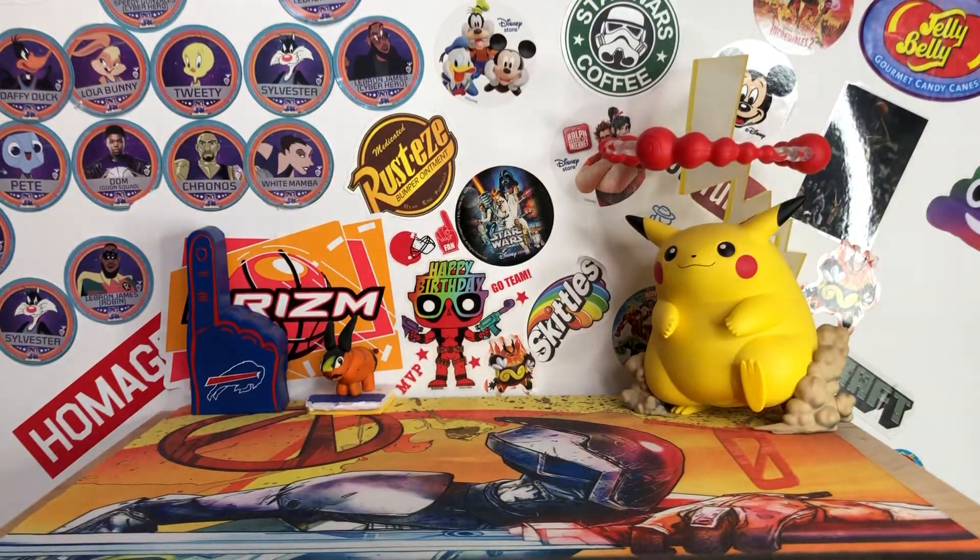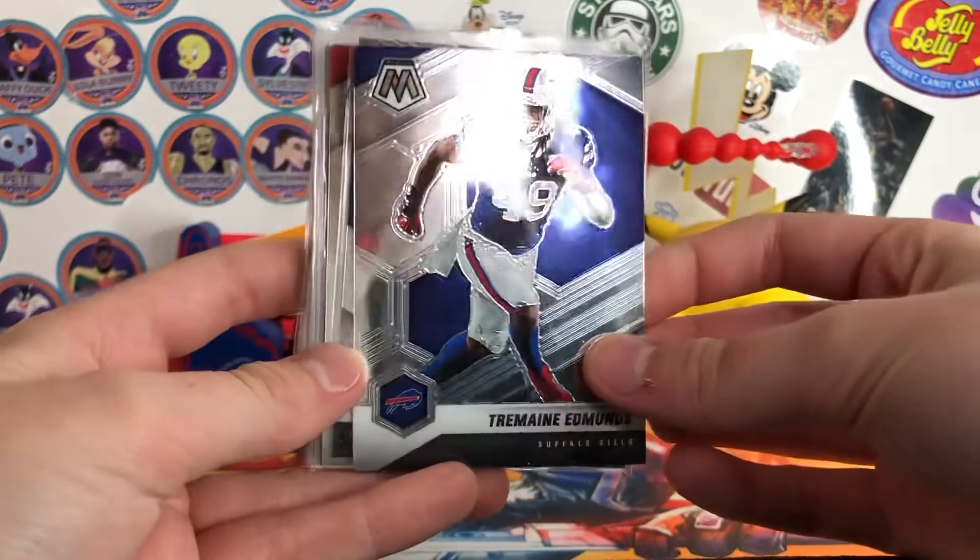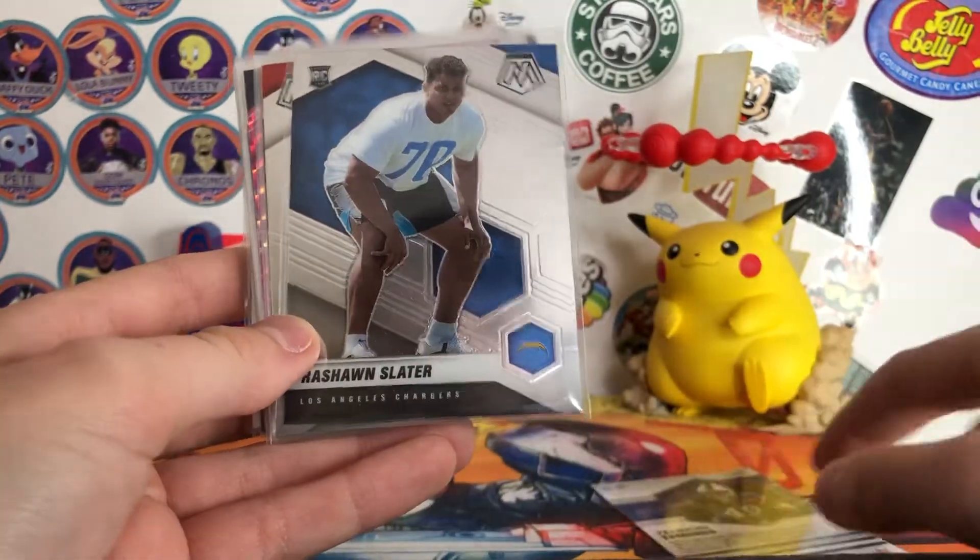So this next deal, this guy had a bunch of boxes — it was like two two-row boxes, and about 90% of them were just unsleeved cards, but they were really good. Most of it was Mosaic. So I went through and picked out 15, Ben picked out eight, and yeah, it was a pretty good deal. It was mostly basketball but four football. So I got the Stefon Diggs Mosaic base for the PC.